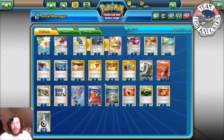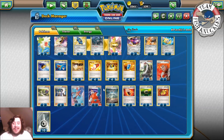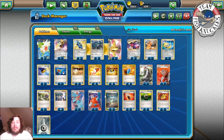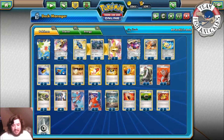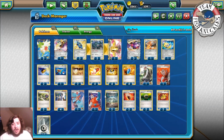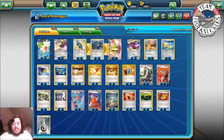Welcome back to the channel. Today is Main Deck Monday and we're going over the Genesect EX — the metal version that came out in Fates Collide. It's basically a metal toolbox deck, and today we're focusing on the Genesect EX attacker.